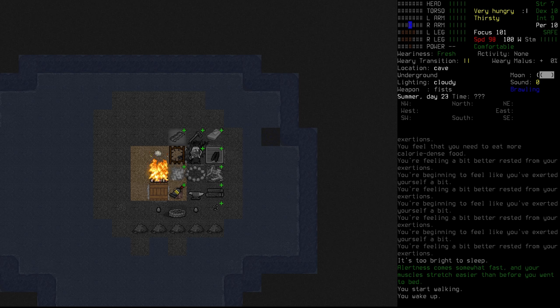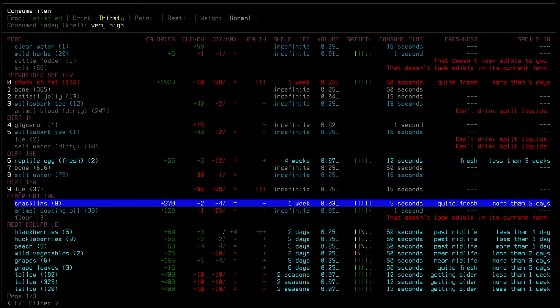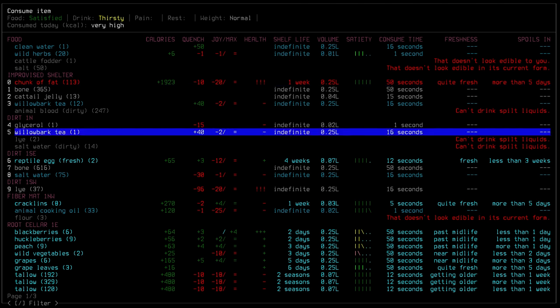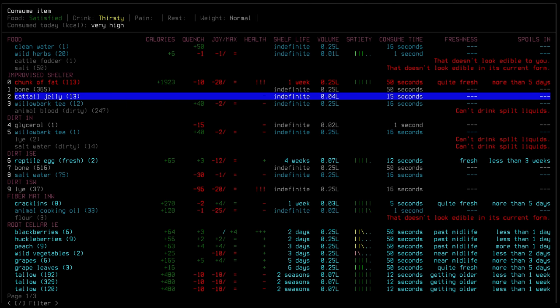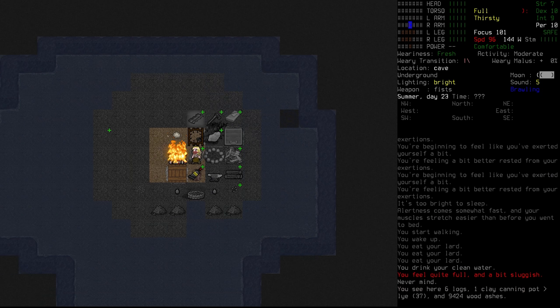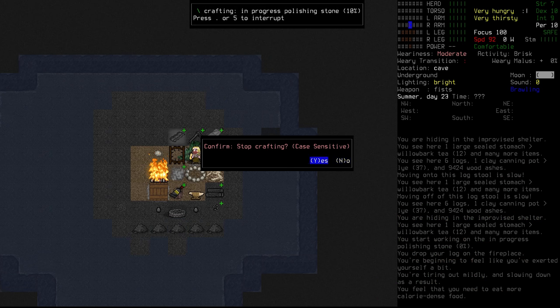Alertness comes fast. We wake up before first light. We're going to start off with lard — and we can see that it isn't healthy for us mechanically, as we do get a minus to our health. We definitely want to make sure we convert this fat into tallow before it spoils. We're going to turn tallow into animal cooking oil once it starts getting closer to spoiling. We need to fill up another pot before too long. We're continuing working on the polishing stone craft. I managed to get to 10% — that's a start.